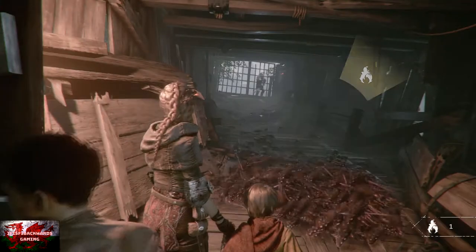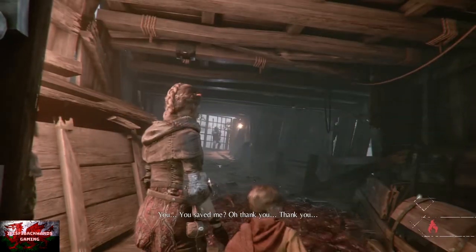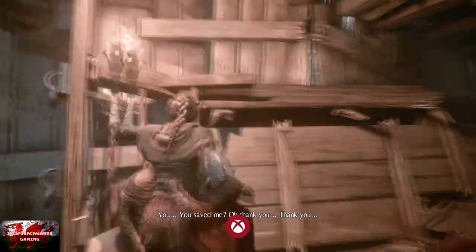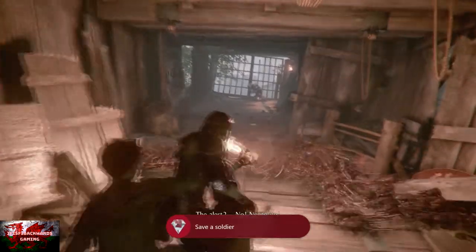Obviously don't go too far ahead or you'll get eaten to death by rats. Get your Ignifer out — there's a torch just by the guard — swing that up and that is it. As long as you've got enough to make at least one Ignifer Potion, you should be good to go.